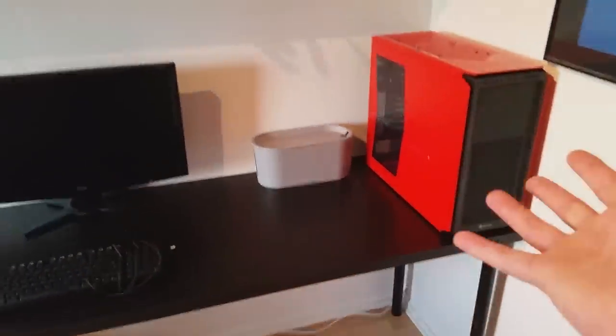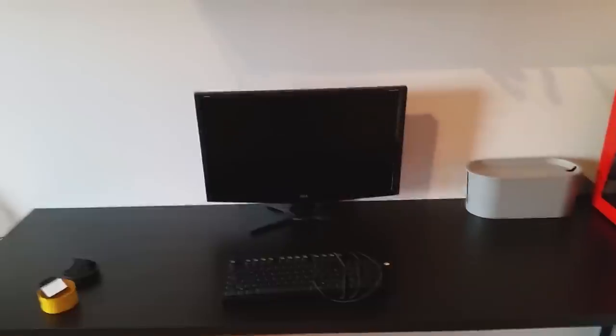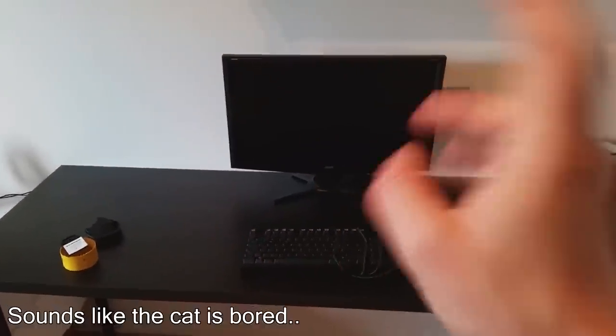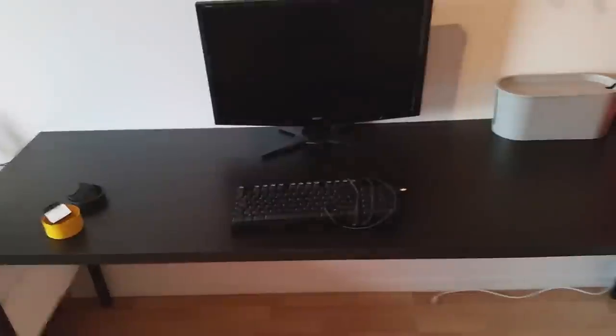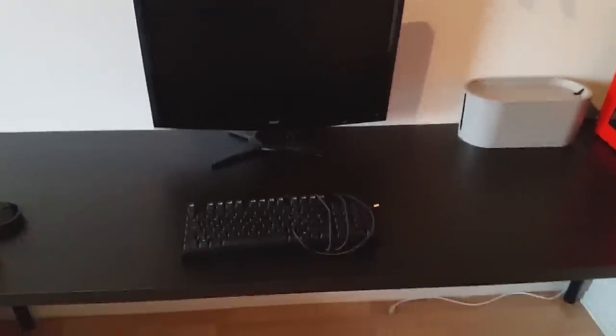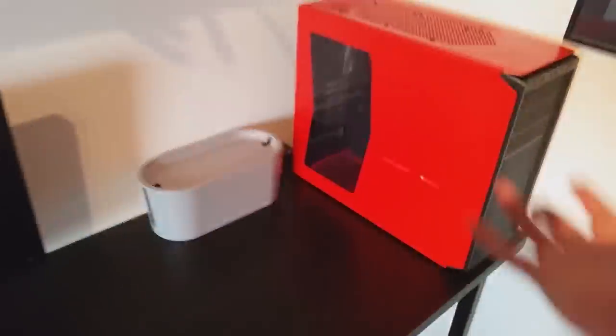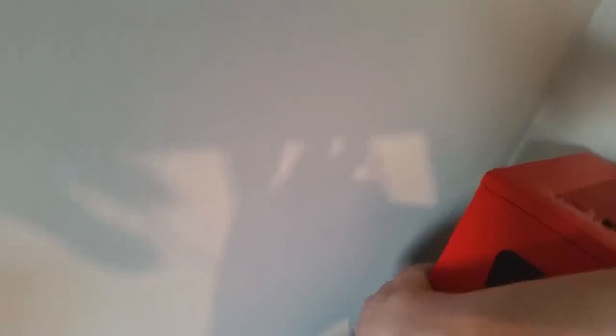The desk is in place — that's just the case, in case you were wondering. I placed the peripherals, the keyboard and display on the desk, to make sure there was actually enough room for everything, because it felt very tight — the depth of the table. The same is the case with the case; I just wanted to make sure there was enough space behind it to drag all the cables down into the cable management hole that I will be drilling very soon.